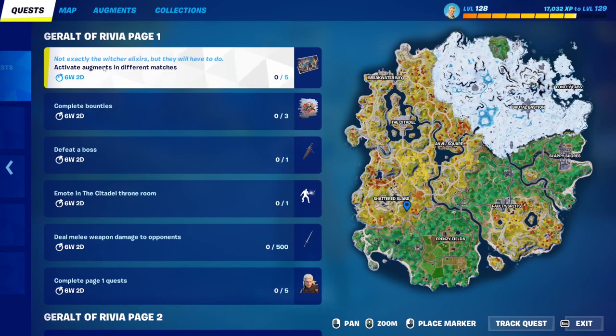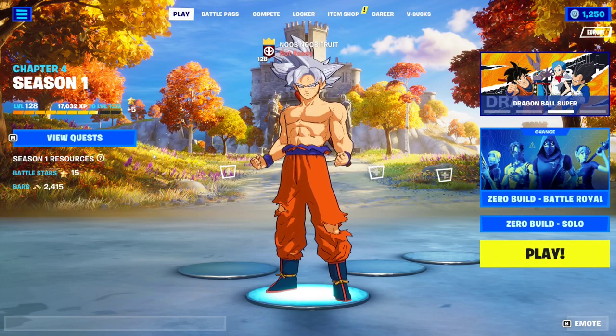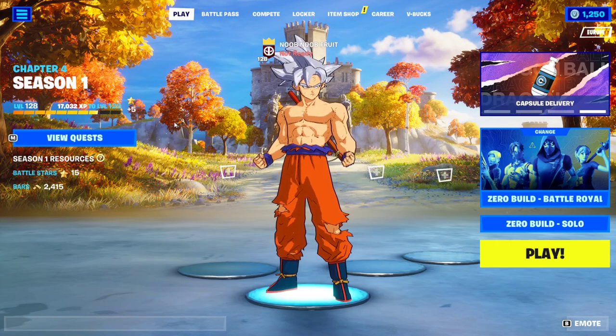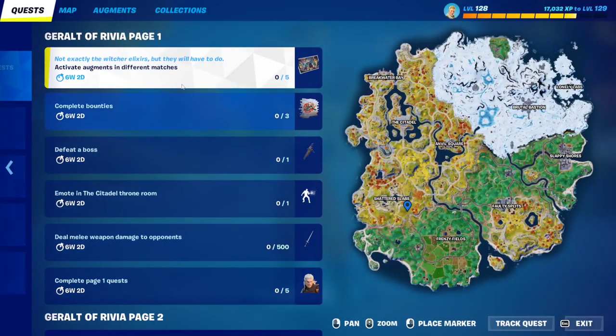The first quest is very simple — activate augments in different matches. You just have to play five matches. Jump into a match and two minutes in you'll be presented with an augment choice. Just choose one and activate it. You can activate them by pressing seven on your keyboard.